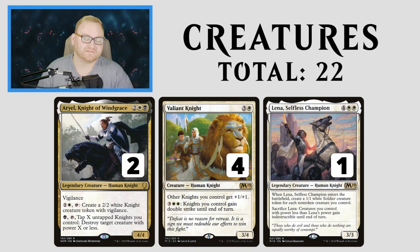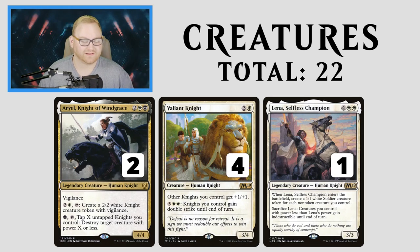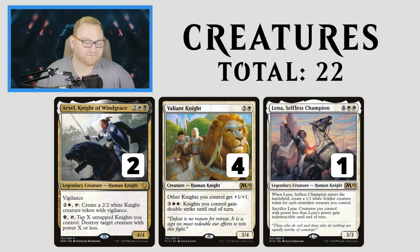Valiant Knight is a 4-mana 3/4 — other knights you control get +1/+1, so it's basically another Banalish Marshall. We can also pay 5 and knights you control gain double strike until end of turn, effectively being a win-con in the mid-to-late game, maybe even on turn 5 with a turn 4 Valiant Knight into a turn 5 activation.